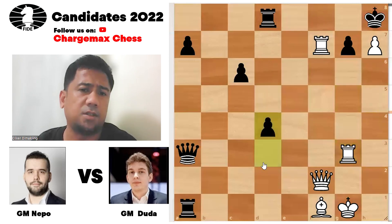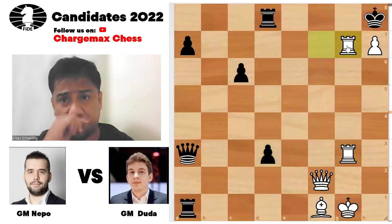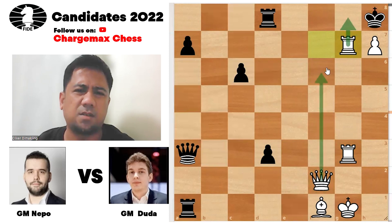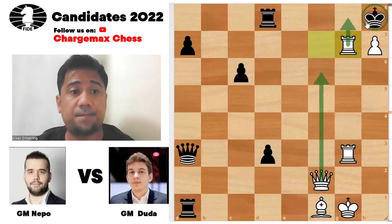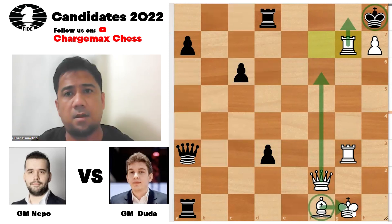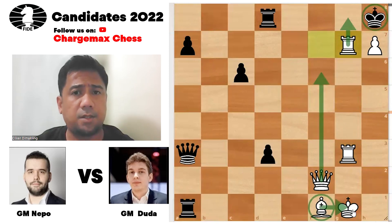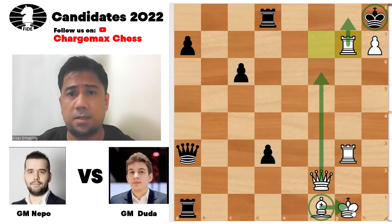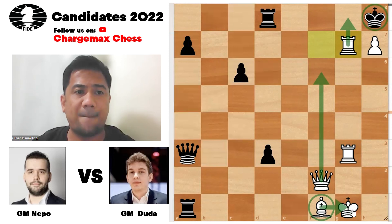He can push the pawn to d3, but rook to g7 — how do you stop the threat? Through rook g8, you have queen f6, the king is just dead. Three major pieces — two rooks and the queen — on the king is just too much. The bishop safeguards his own king on g1. What a win by Nepomniachtchi, and he continues to lead the Candidates!